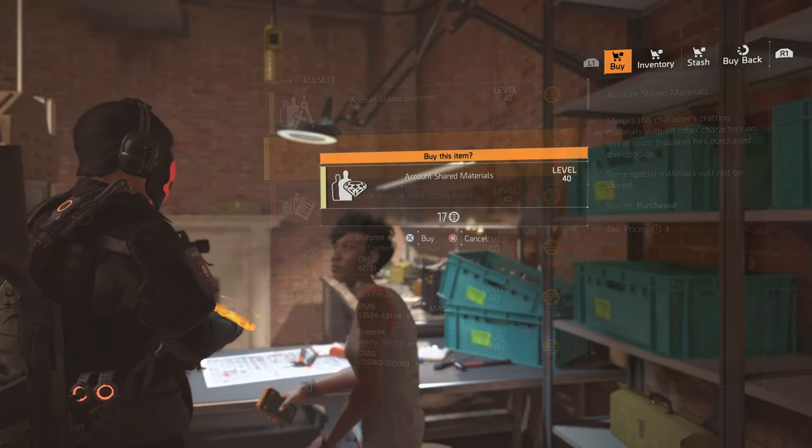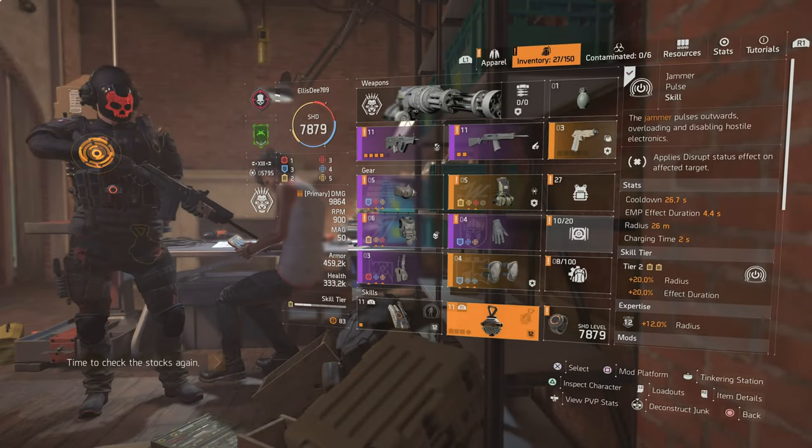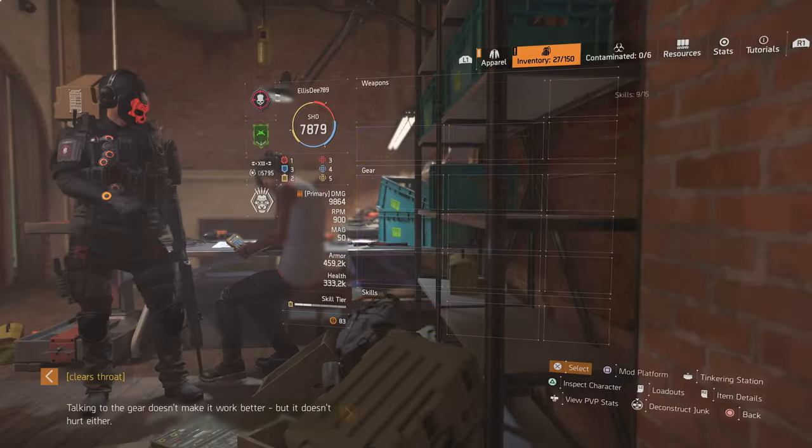I'll showcase it. You need anything? This one you buy. And now all my materials are shared. You see, now I have more money. So that's how to do it.